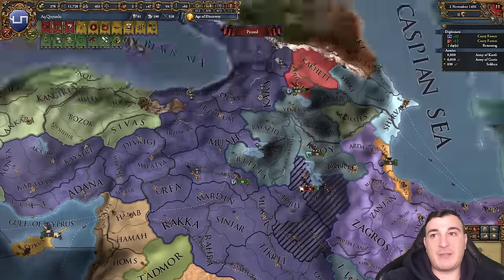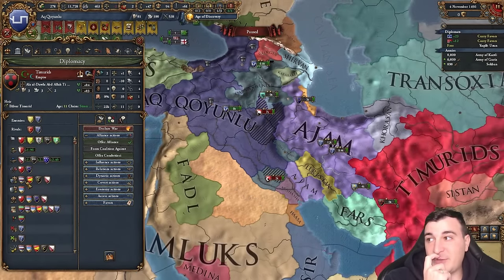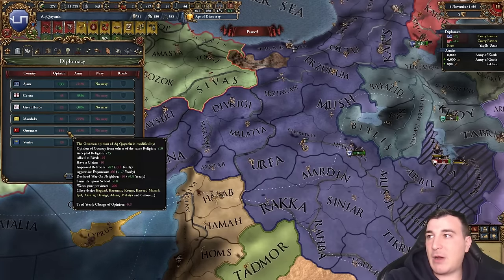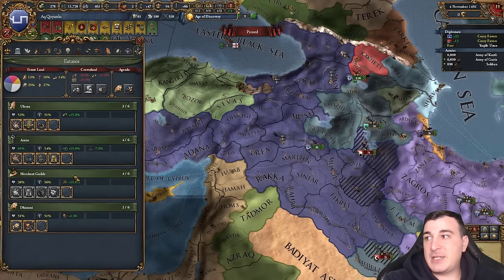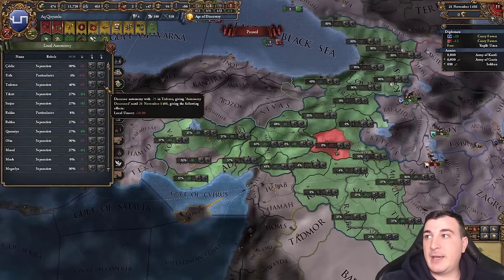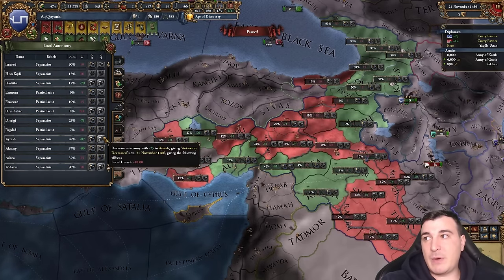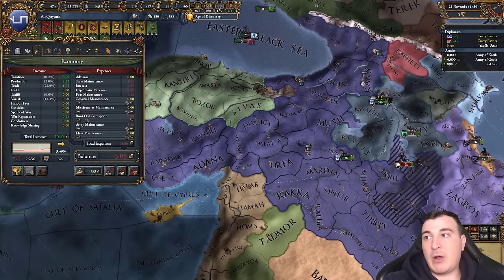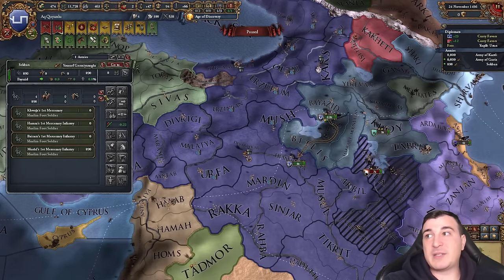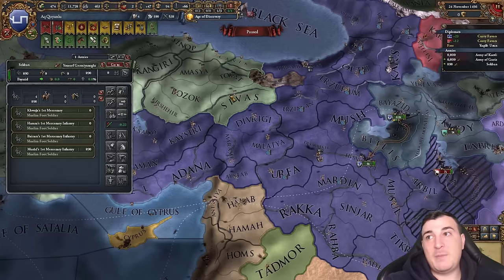We'll wipe out our rebels before attacking. I'll try to get an alliance with the Timurids if possible since they're rivals with the Ajamis... actually they lost their vassals so plans changed — forget the Timurids. Let's get the burger loans now. I'm also lowering autonomy everywhere to increase land force limit, manpower, and economy — it'll spawn a lot of rebels but I don't care. Our economy is at minus three ducats, which isn't bad. I'll delete some fortifications and get rid of this mercenary company — they're a massive drain and now have barely any units.